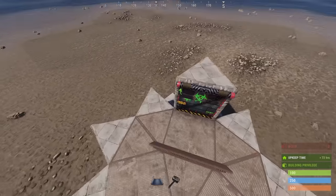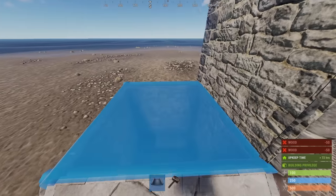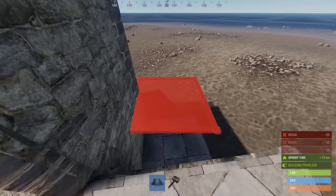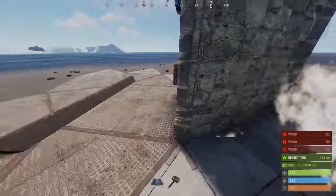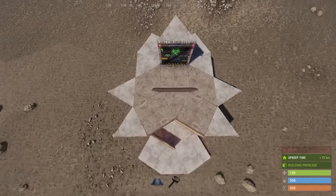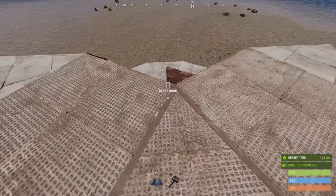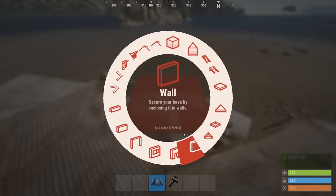Now we'll build up the squares that are on either side of the garage door. Eventually we'll have to upgrade our elevator, but this extra stone honeycomb will be fine for a while. This is the final size of the footprint for the finished base. For the entrance part, we need to get rid of this half wall, and we'll want to add some sheet metal honeycomb to this indent.